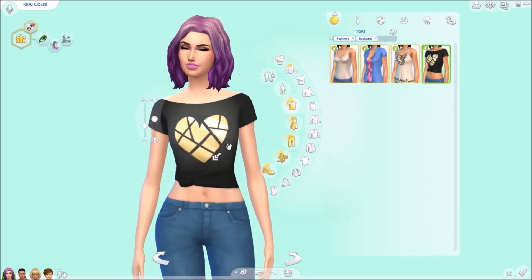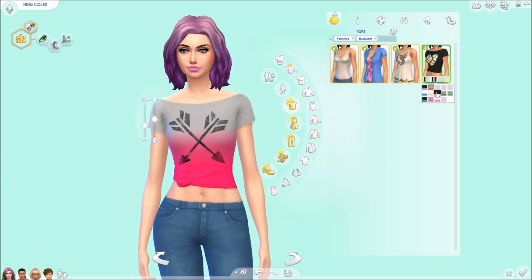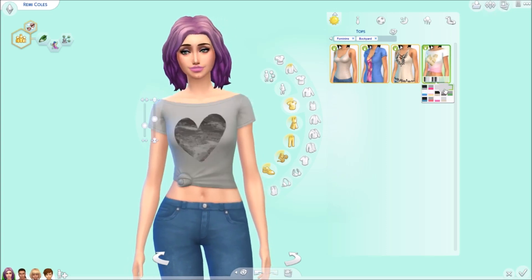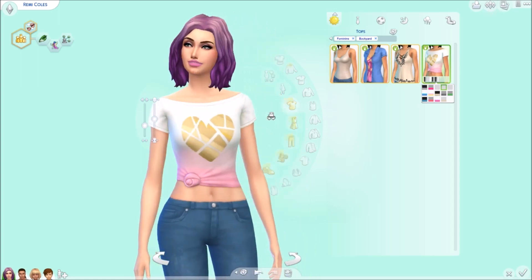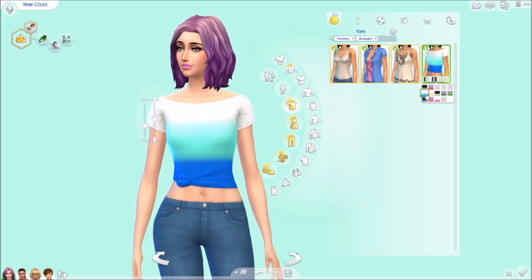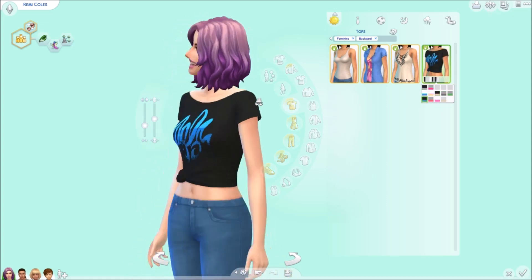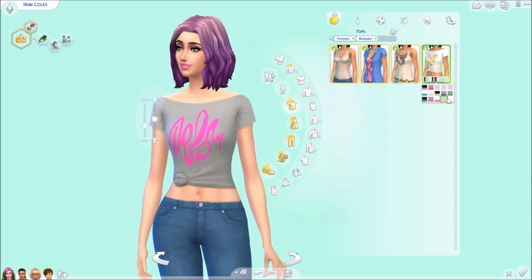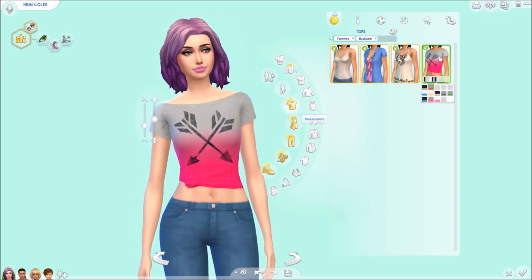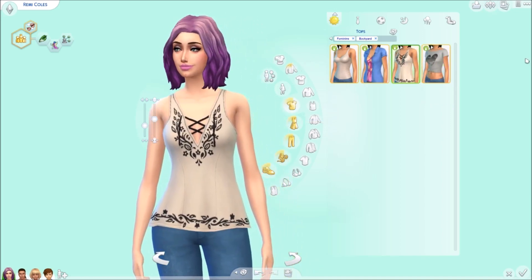Here are the tops we get. This is my favorite — I put her in it and I feel like it really fits her. I'm obsessed with all the different colors. The heart is gold and I really like the arrows too — I want this shirt in real life. It's tied on the bottom, it's so summery.